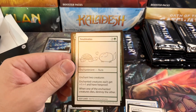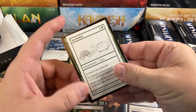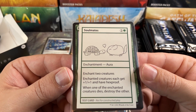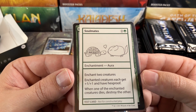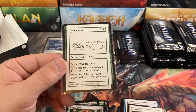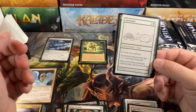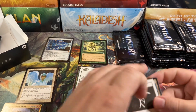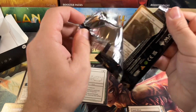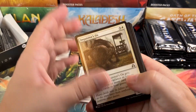Coat of Arms. And Soulmates! Hey! Soulmates is the $30 playtest card! We'll put this little guy in a sleeve here. It's one green and two colorless Aura — Enchant two creatures. Enchanted creatures each get plus one plus one and have hexproof. When one of the enchanted creatures dies, destroy the other one. Interesting. Very interesting. So according to the current TCG price, it looks like $33, but that's probably just the market low — it's actually selling for probably quite different. But hey, that's the most valuable playtest card in the whole set.